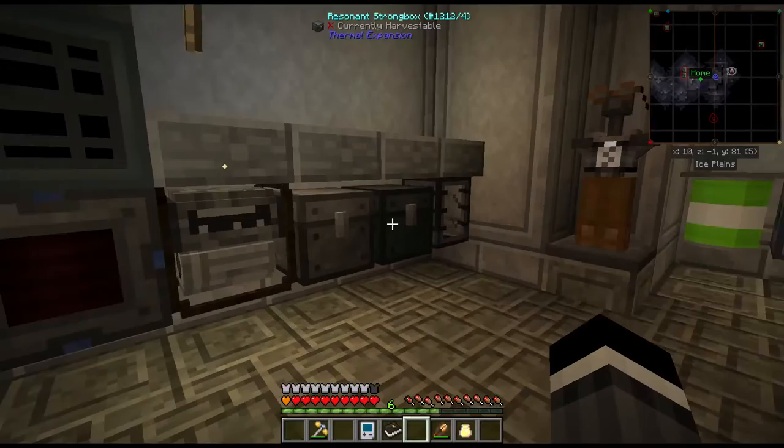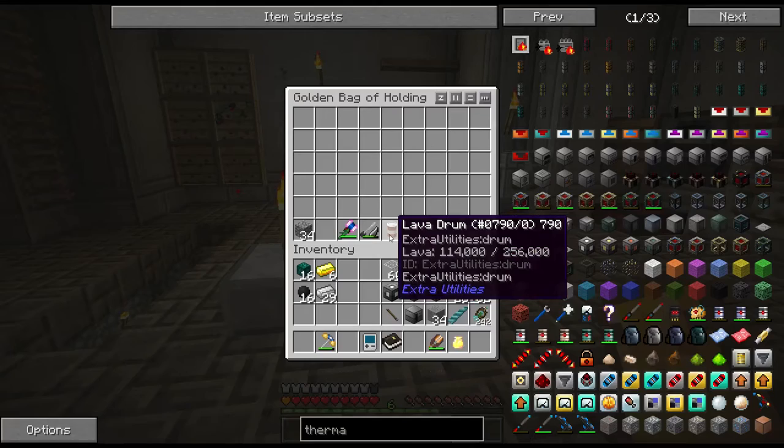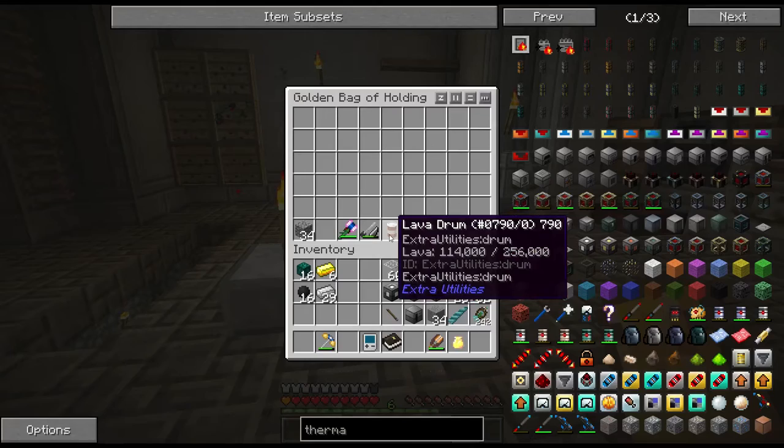Now we make a chunk loader. Because we already have 114 buckets of lava from all the lava I've been gathering up. But anyway, let's go back in here and see what else we got.